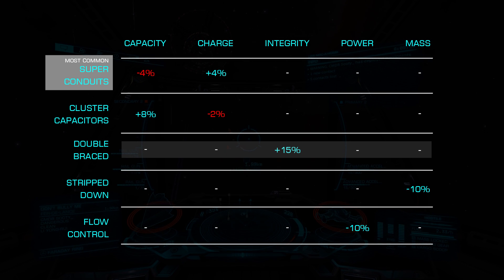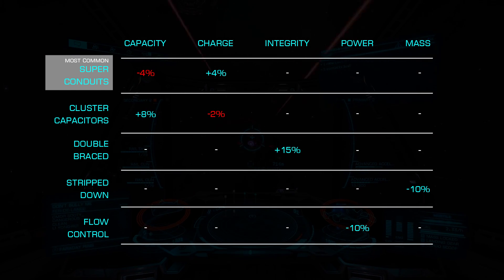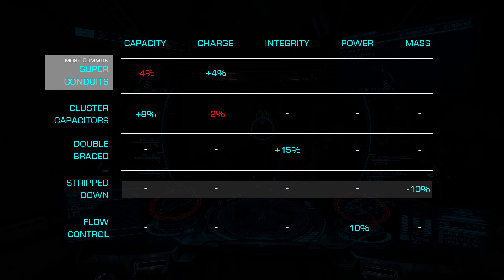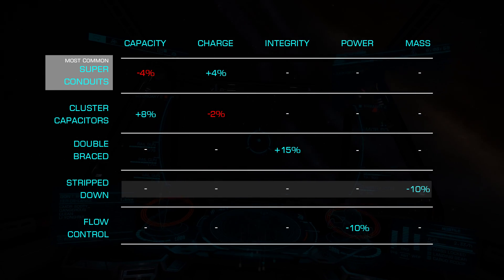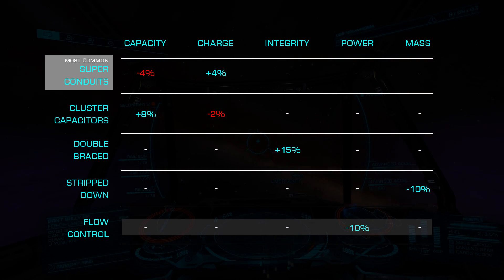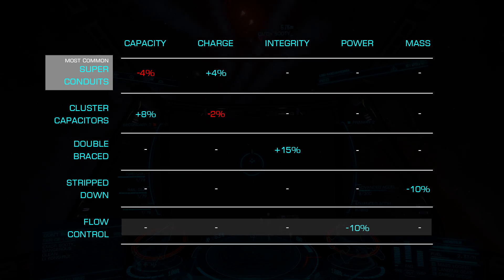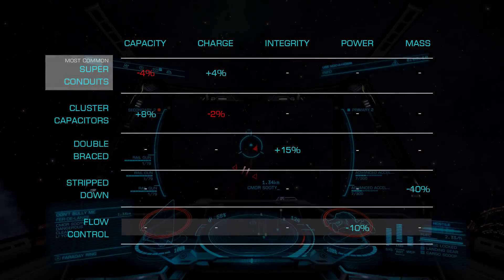Double Braced offers us a 15% integrity boost and may be a good choice for trade vessels. Stripped Down reduces the mass by an additional 10% and can be a good option for maximum jump range and/or speed builds. Finally, Flow Control reduces the power draw by 10% and may be necessary on ships where power is critical, such as the Vulture.